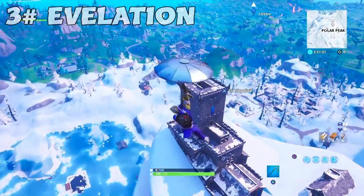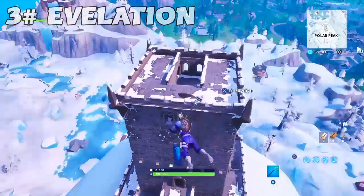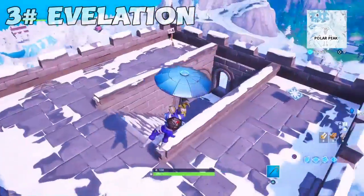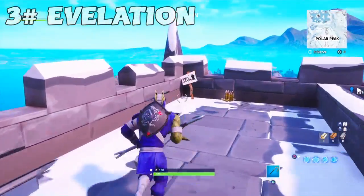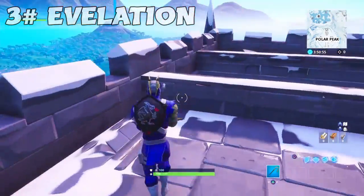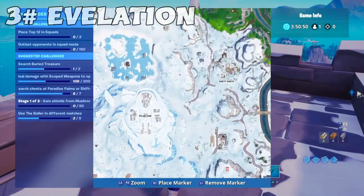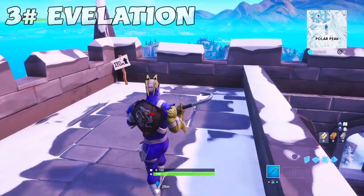The third location, one of the highest elevations you need to visit, is right here at Polar Peak — right at the top of the Polar Peak building. There'll be a sign which you need to visit, and that's your third location done. On the map it's easy to find — it's right here on top of this building.